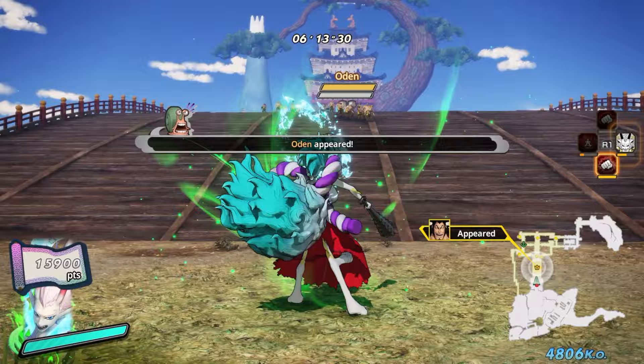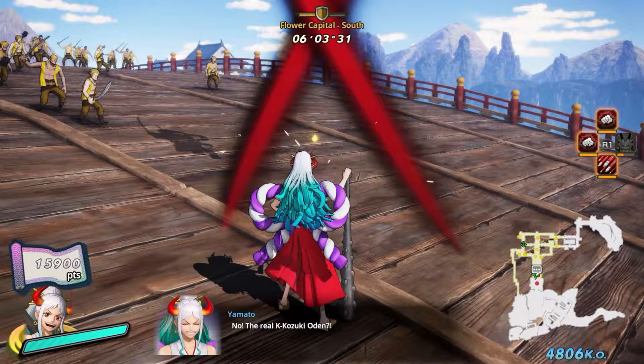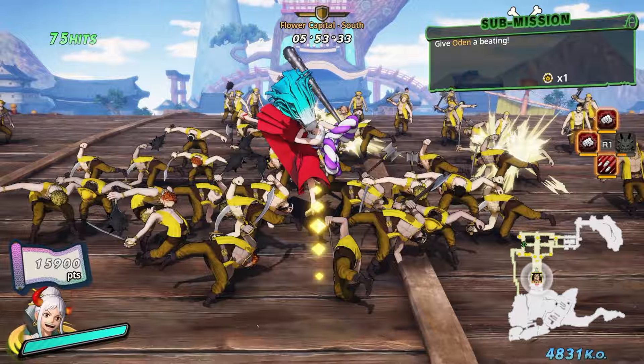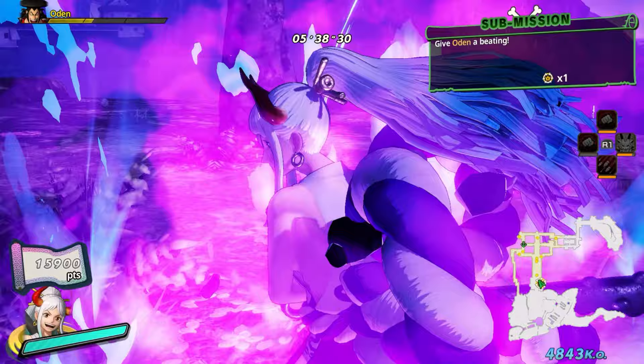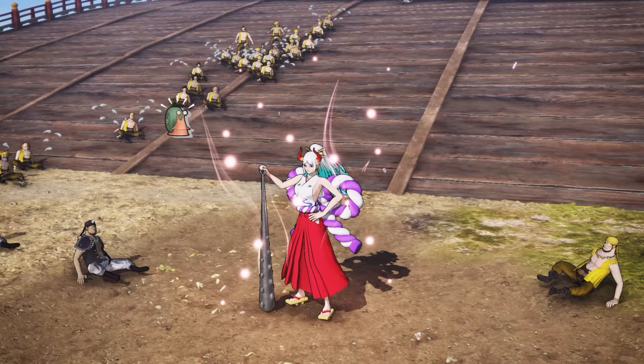The actual Oden spawns in - that's really cool. That's the extent of the dialogue for the first part anyway. You just have to beat him up - beat up the real Oden, who's here through some kind of time displacement. I'm going to beat him in style - let's see if they say anything else... nope. I'll just beat him in style, respect to Oden, with the best looking move. And with that you do all the missions.